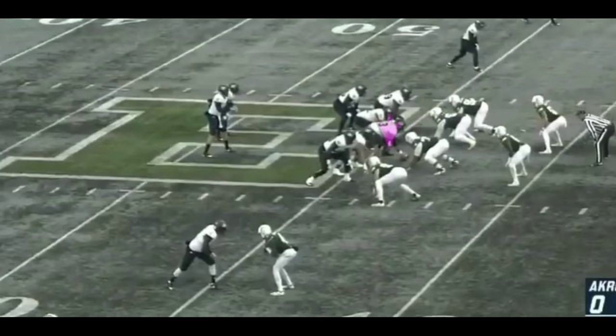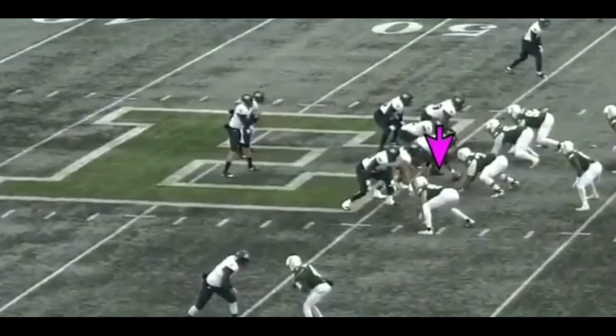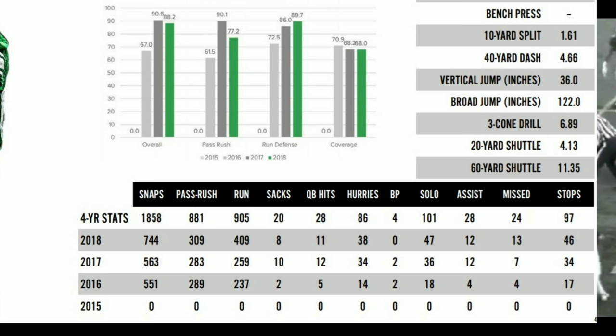Here's another move where he just swims right over this guy — essentially the same right-hand, left-arm-over technique. He does it in the passing game, he does it in the running game. I really like Crosby — I'm super high on him. But let's be honest, there's a reason why he fell to the fourth round. A lot of players get drafted primarily because they're 275 pounds and running a 4.4 or 4.5 forty and put up 20 bench press reps. Crosby is the complete opposite — he put up about 14 bench press reps.